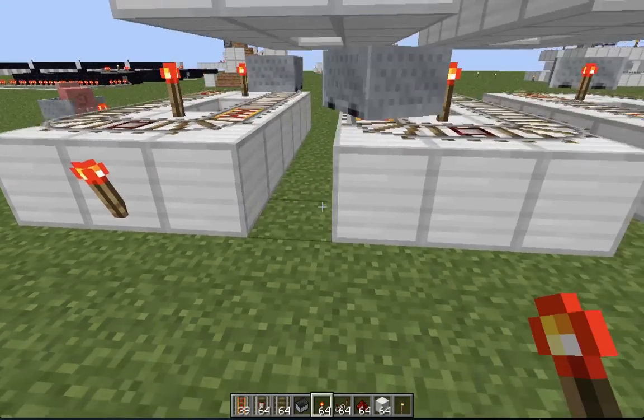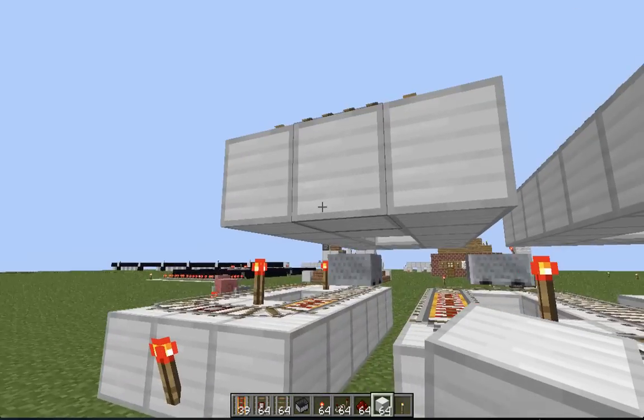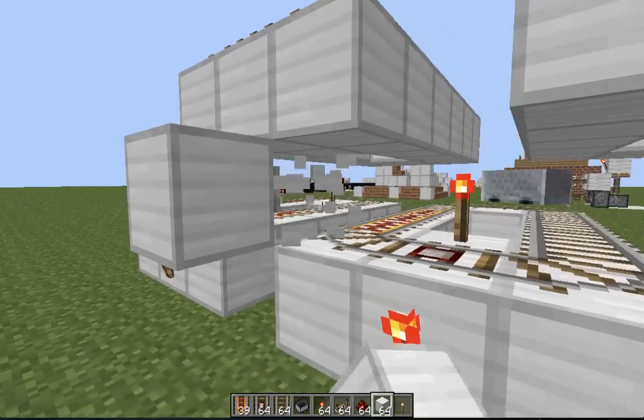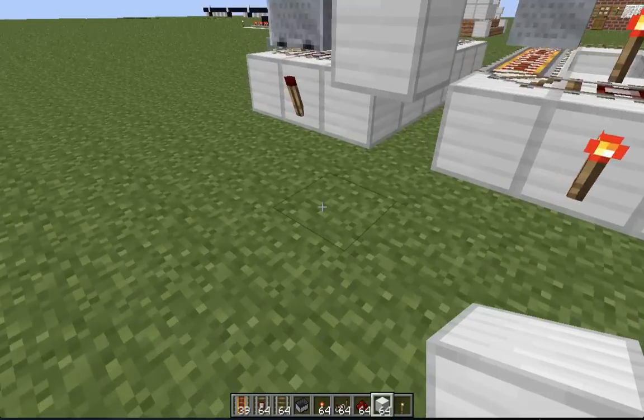So that's done. Then you want to put redstone torches on the bottom three but not on the top two. That's just for timings and ease of use for the warning system.